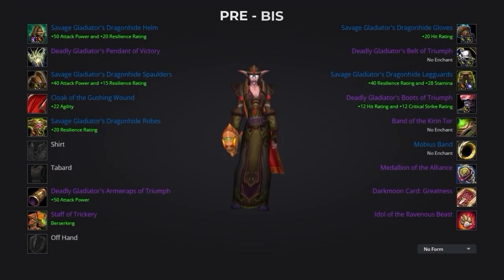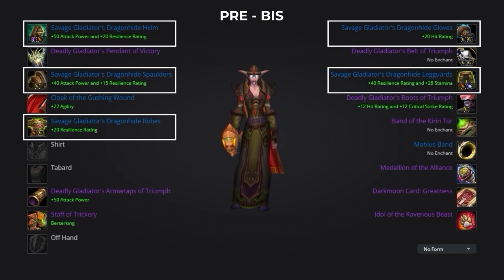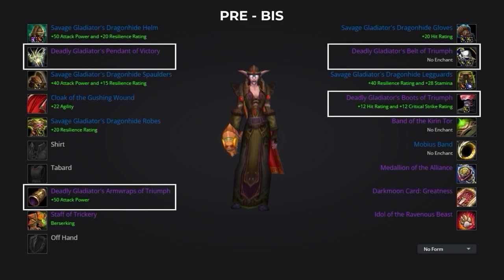Starting with our pre-BIS list: this most notably consists of the 5-piece savage gladiator's dragonhide set, which can all be farmed freely from battlegrounds or Wintergrasp as the only requirement is honor points. Also coming from honor we have some deadly gladiator off pieces — boots, bracers, belt, and neck — which despite being deadly eye-level gear require no arena points and only require honor. We suggest prioritizing buying the bracers, belt, and boots first as they are also included inside our overall best in slot gear.